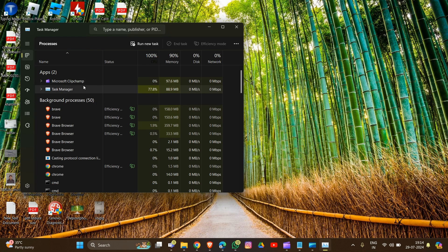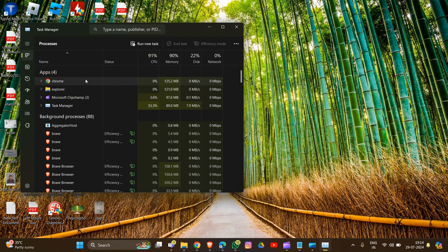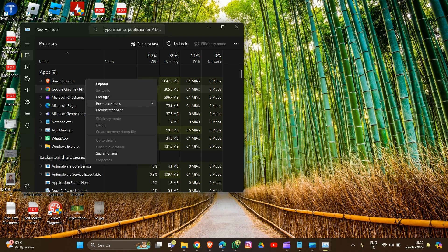I will show you how to do this. Click on the right side and you will see the option to end the process — that's how you can close this background app.